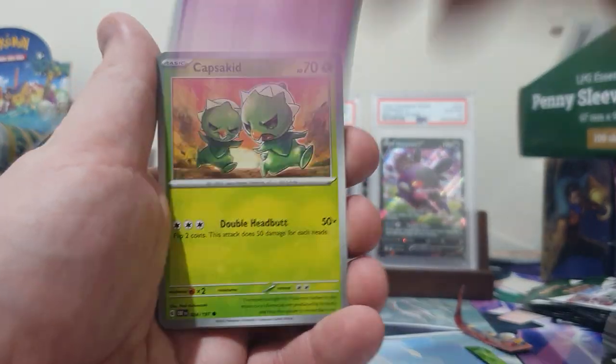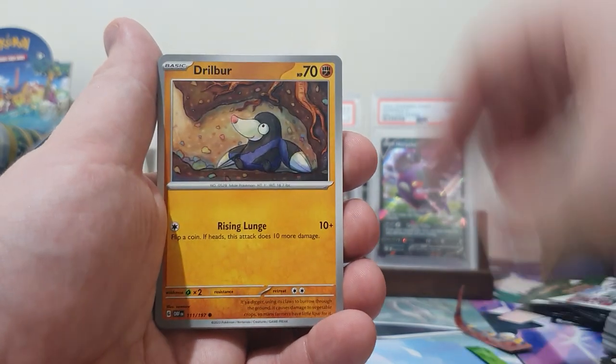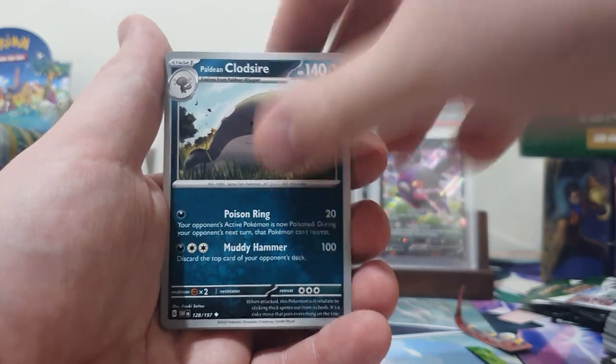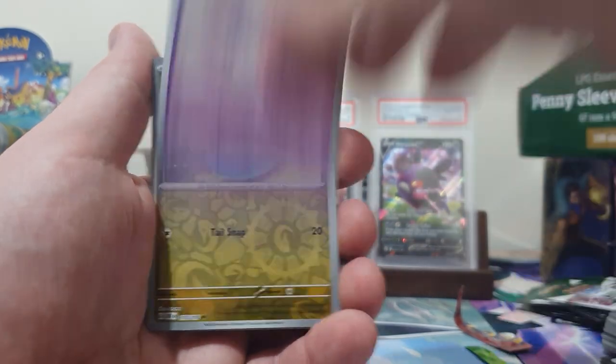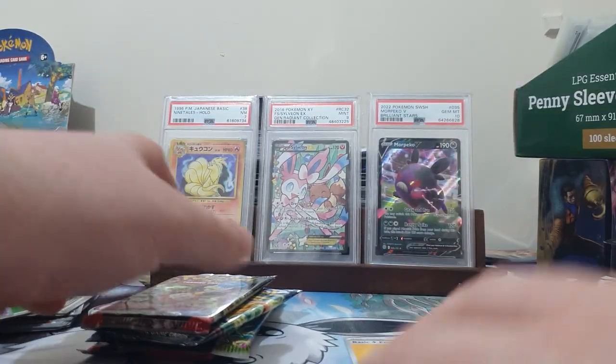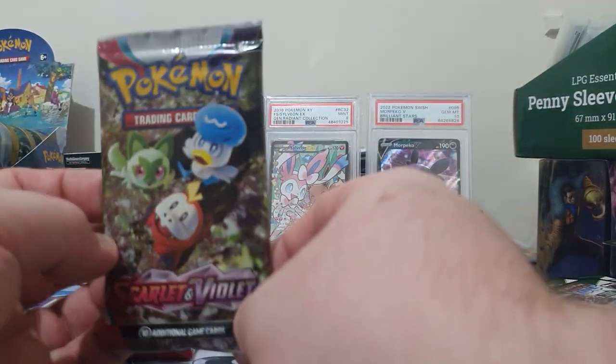We have a Snubbull, Capsikid, Drilbur, Cubchoo, Camerupt, Clodsire, Granbull, Poltergeist, Ralts, and a Scoo Villain. Nothing too special there.